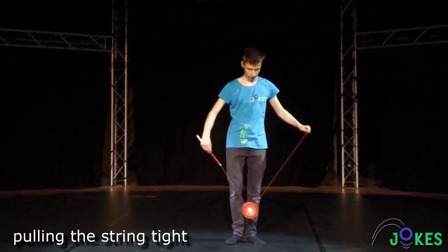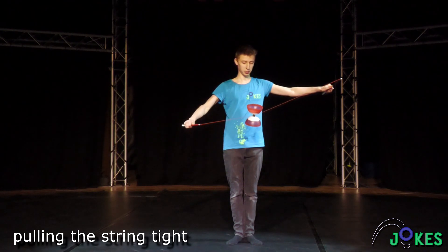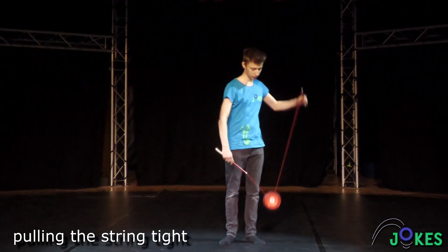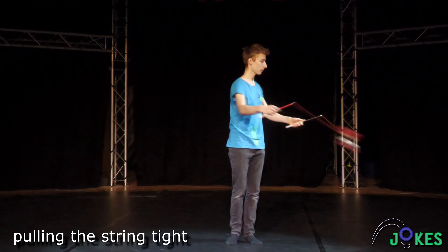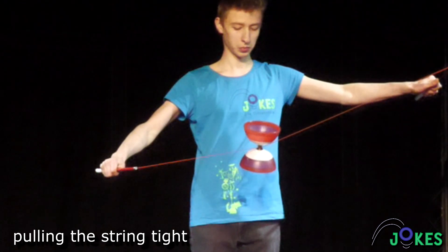Give the Diablo a wrap on the opposite side and pull the string tight. As a result, the Diablo slowly tilts vertically. Once you reach the level, you need to unwrap the Diablo with a top wrap. This may be unfamiliar, but it's good practice for certain tricks.